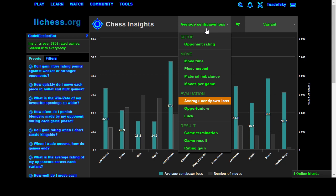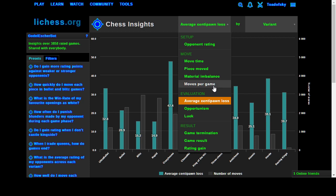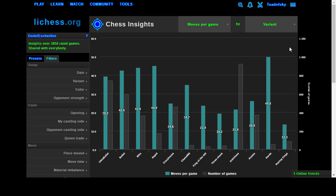I discovered something recently that shouldn't have been too surprising but I was pretty shocked by it. You can filter here and measure moves per game by variant. This would be a reasonable density function to apply to the engine's time management in general. I'm going to try to adjust the time management of the engine not by using this graph but by having the engine play against itself.